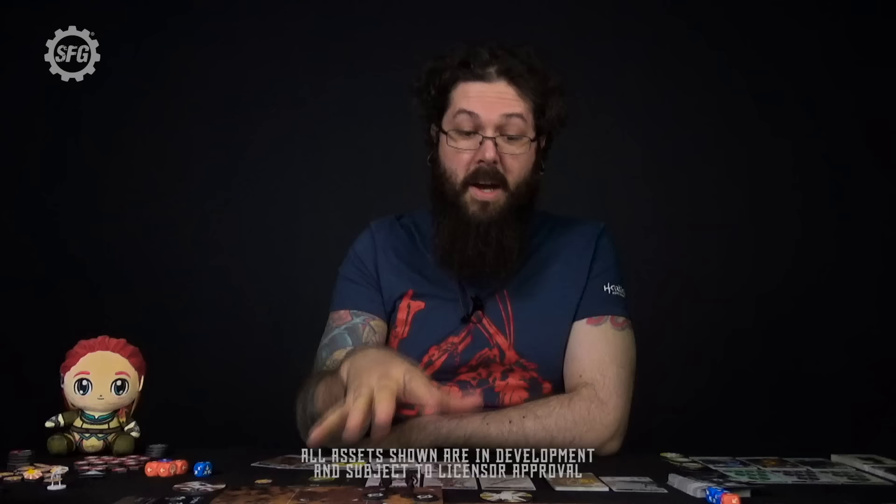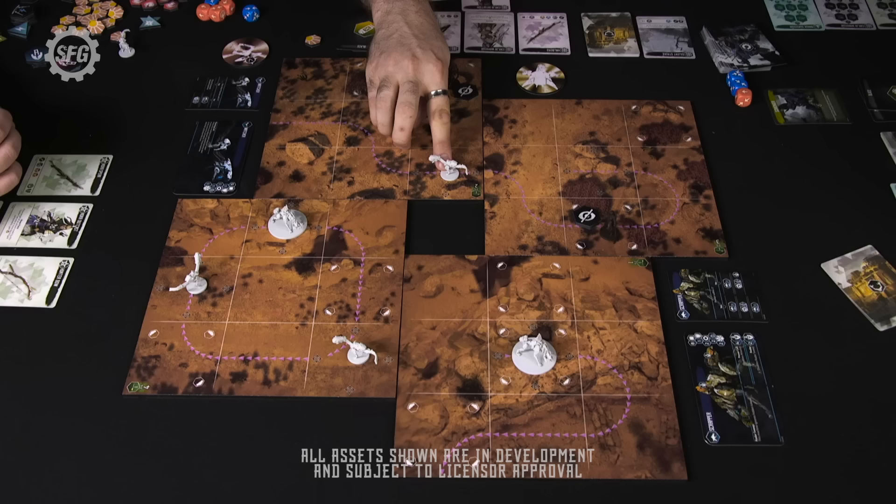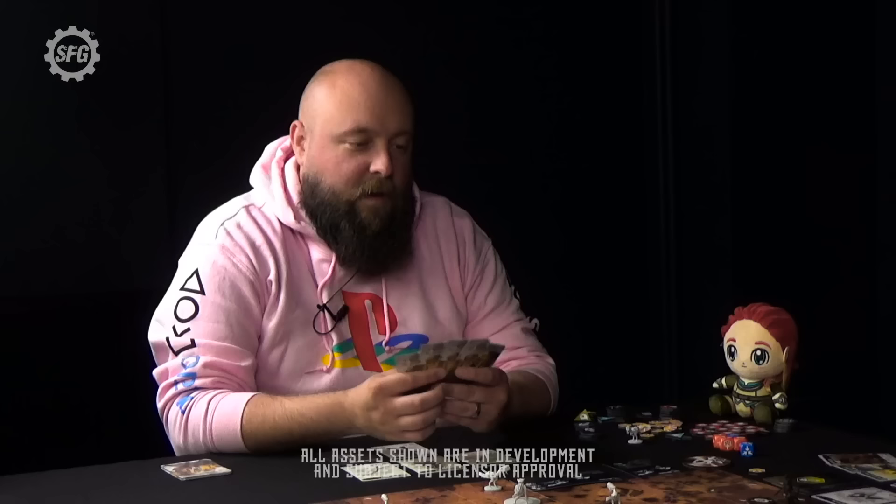That's my first action done. I now move — I'm going to sneak into this area with the grass and go hidden again. At the end of every hunter activation, enemies then progress. In three-to-four player mode we follow this chip to see which enemies activate based on their starting positions. The V-one enemies will now patrol — this one moves here, this one here, this one here. Then we flip that over, which means next activation the scrappers will activate, and we move to Gaz.